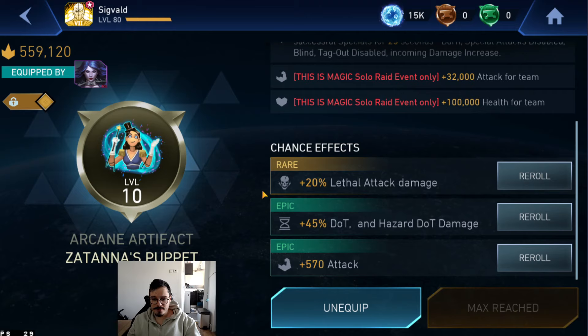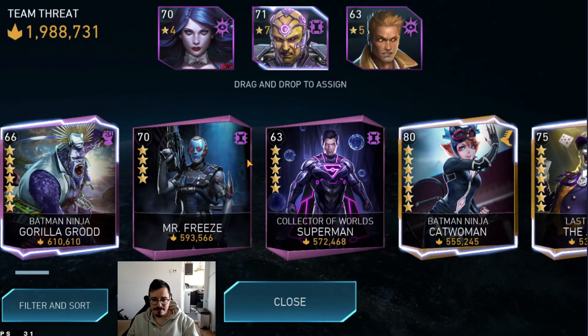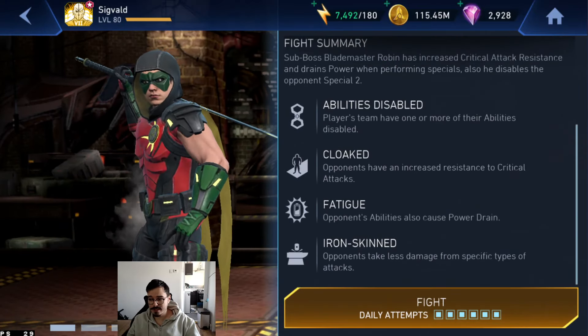Compared to the previous bonuses, I think the only relevant thing I had was like 20% lethal in total because I had two commons, and then I had a normal attack. But what I'm concerned about and want to see how it goes is the additional DOT and hazard DOT damage.